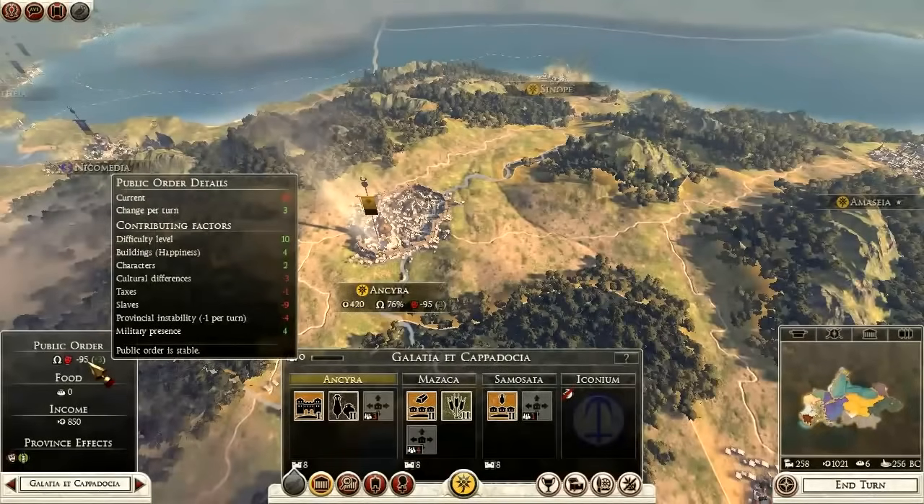When it comes to dealing with your public order, you just want to understand one real simple thing: chances are you're not going to have to worry about it until it's at minus 100. Your change per turn is your total of contributing factors. I have a positive of 20 and a negative of 17, giving me a positive 3 factor. So every turn it goes up by 3, and eventually I'll get to positive 100.